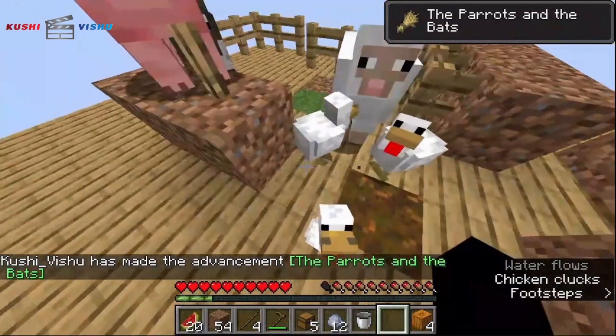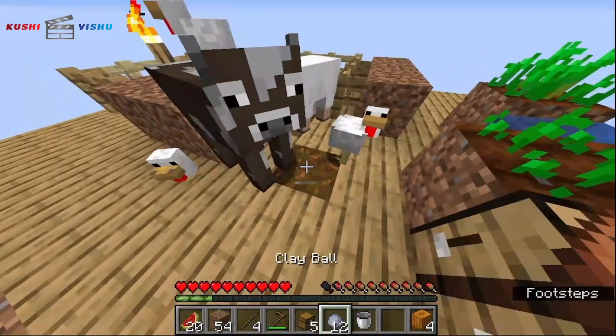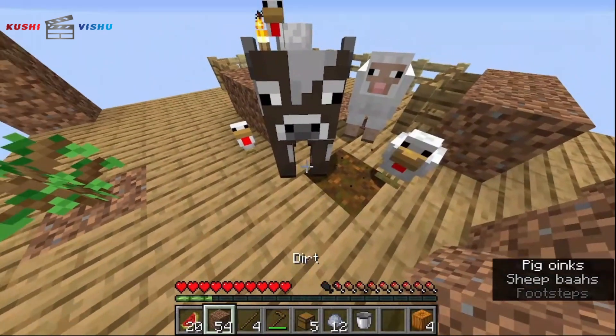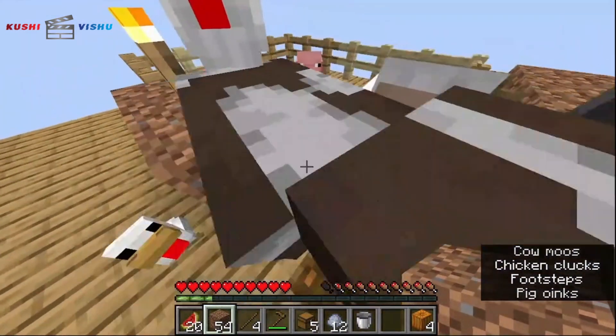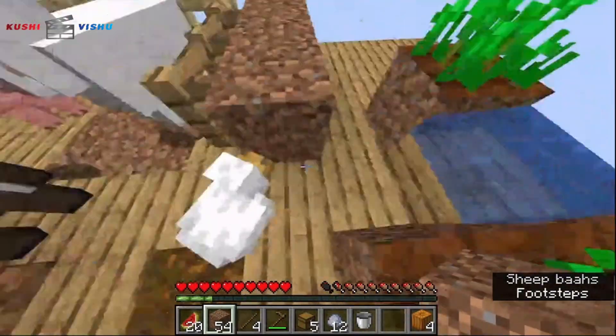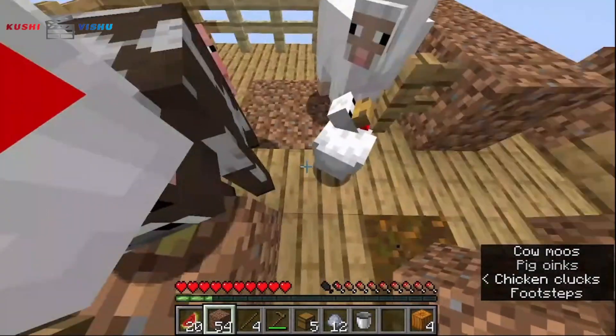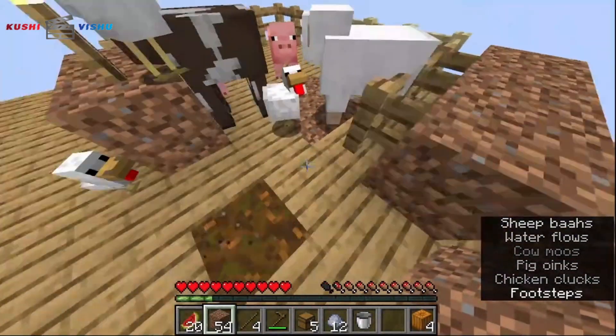Now I can kill one of the chickens, but of course I'm a good person so I'm not going to kill them. These guys are annoying me — I think I'll just trap them. Wait, wait, wait — get in there! The reason why they're not going in there is because the sheep ate the grass. Now they're not gonna go for that grass.